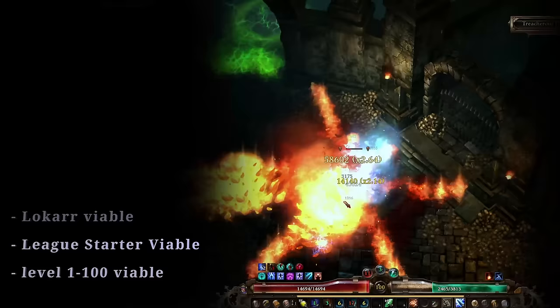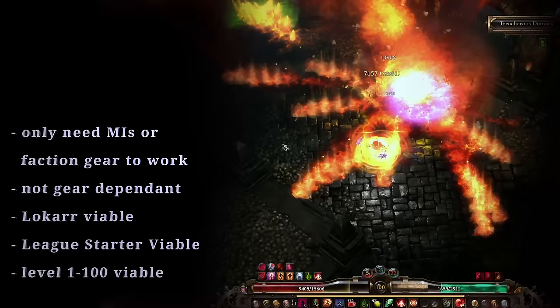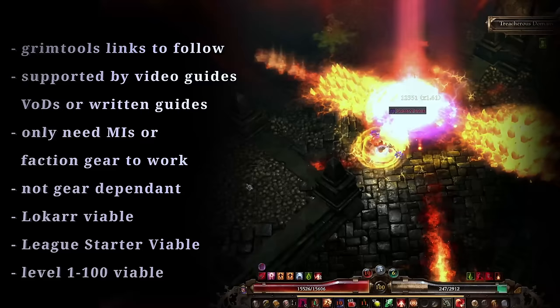They do not require any hard to get random drops to achieve this; they only use easy and quick to get target farmable items, faction items, or some super common random drops that can also be substituted easily with whatever you find along your journey. All showcased builds are supported by video build guides, written build guides, or VODs of full playthroughs, all of which present GrimTools links for every couple of levels.